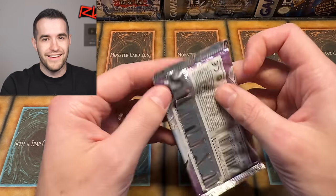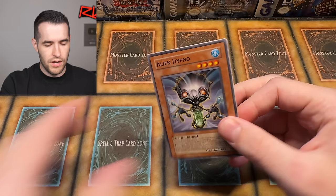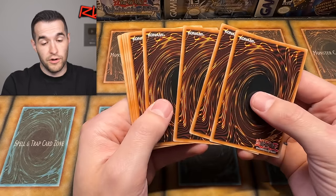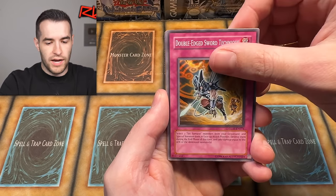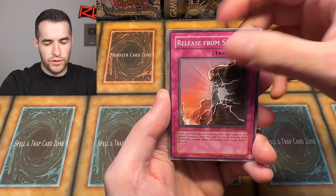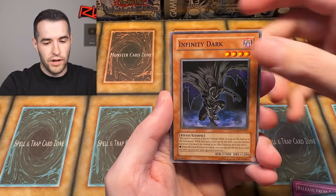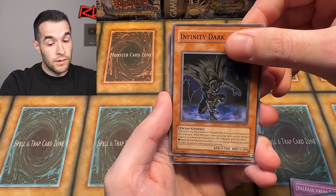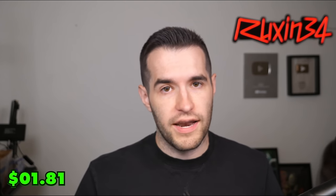In terms of Dark Crisis, nothing crazy in the trap world there — they do have Sakuretsu Armor and stuff like that. We pulled: Swing of Memories — that's for Geminis and normals — Cloudian Release from Stone, Alien Hypno, No Entry, Contact Out — that's pretty good — Infinity Dark, Glad Your Beast Formello. I'll pull it out for Edison. We are on our third special edition out of ten total.